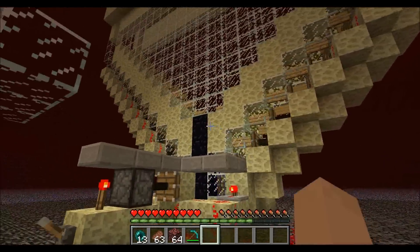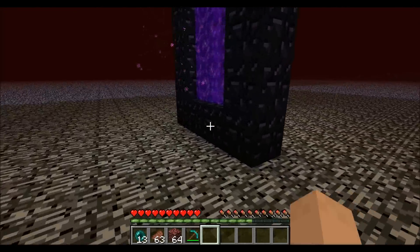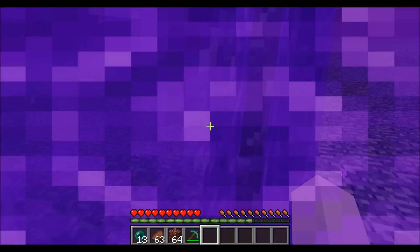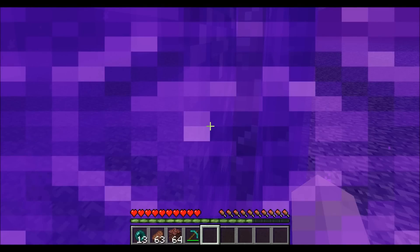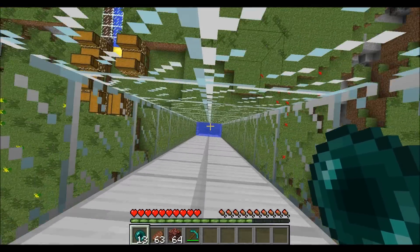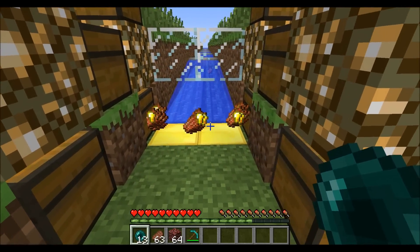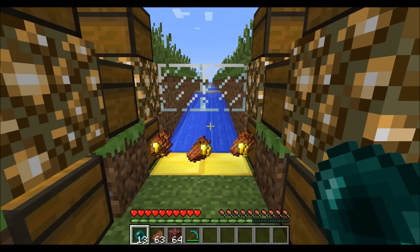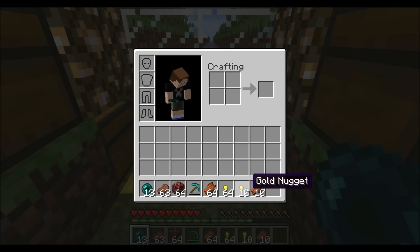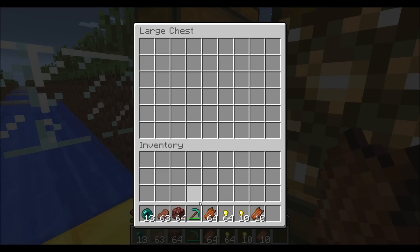We'll see if they've all been pushed in — I don't see any, so I'll go ahead and turn that off. We'll go see what we got. Go through the portal, go down my fall here with the water break — my guy's just fine. And here it is waiting for me. You can see it's still coming because it just loaded. Got 74 nuggets just from that little bit. Put those away.